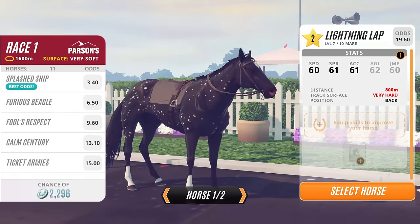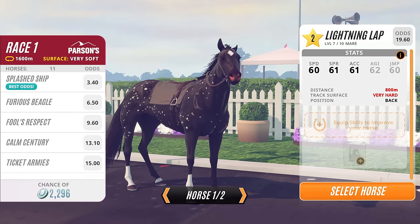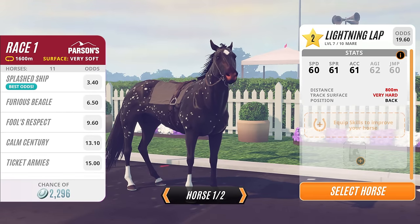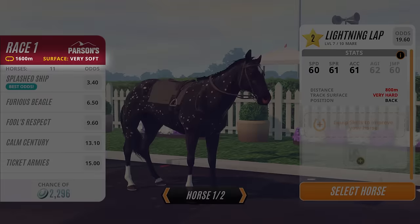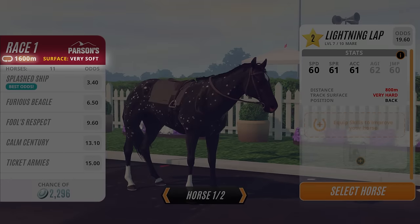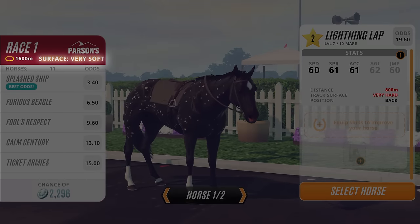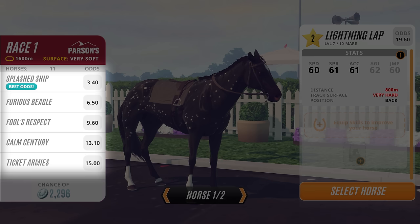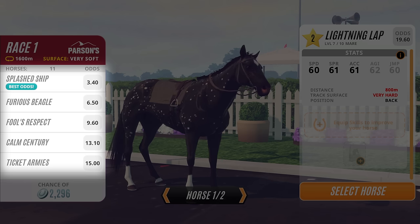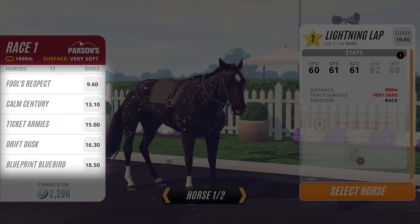Picking the right horse for a race is super important because it can significantly improve your chances of winning. Let's pick a horse for this race together. On this screen, we have the details for the race we're entering, including the distance — how long the track is — and the surface — how soft or firm the track is. Below that, we have all the horses entered into the race and their odds of winning. The lower the number, the better, so this is how we'll tell if we're picking a good horse.